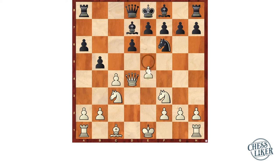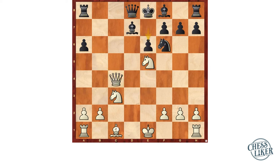Here Pontus played e5. Then d takes e5, Knight takes e5, then b takes c4, Knight takes c4, e6, Bishop g5, Queen c8.